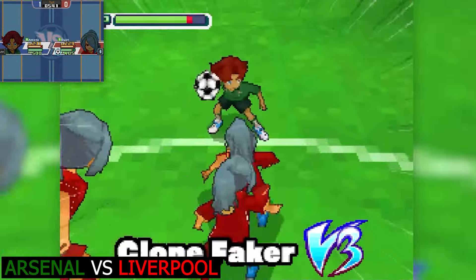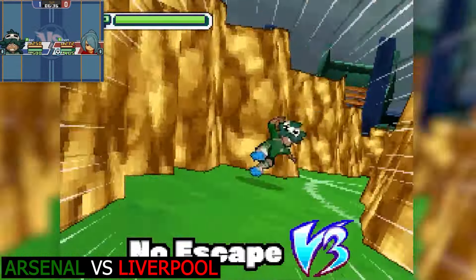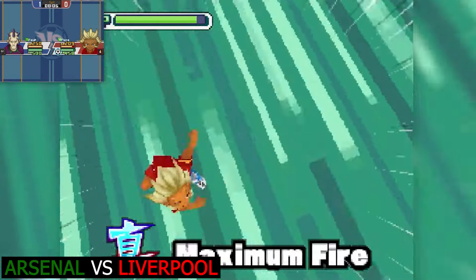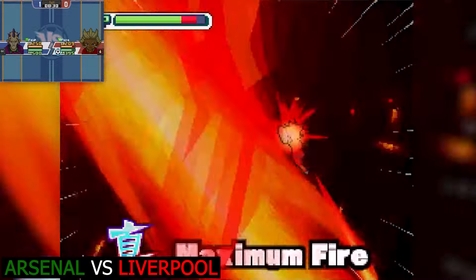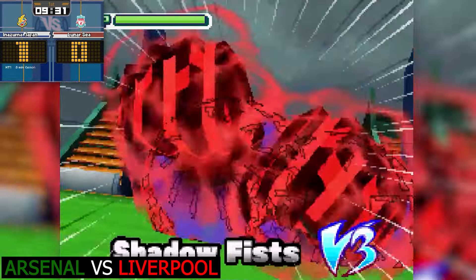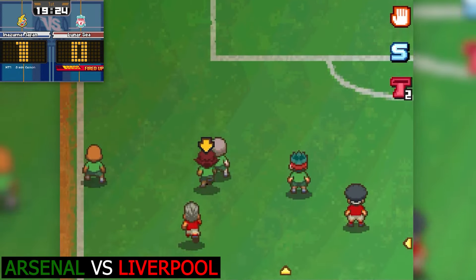Nathan Swift running down the wing for Liverpool with a clone faker - is he going to get a shot off? It looks like he isn't. Flair with the zigzag flame - is he going to get a shot off? Yes - maximum fire. He does have the elemental advantage here, but Thomas Felt is going to try to stop it with Shadow Fists. He doesn't - but it hits the post. It hits the post, so it stays 1-0 to Arsenal.